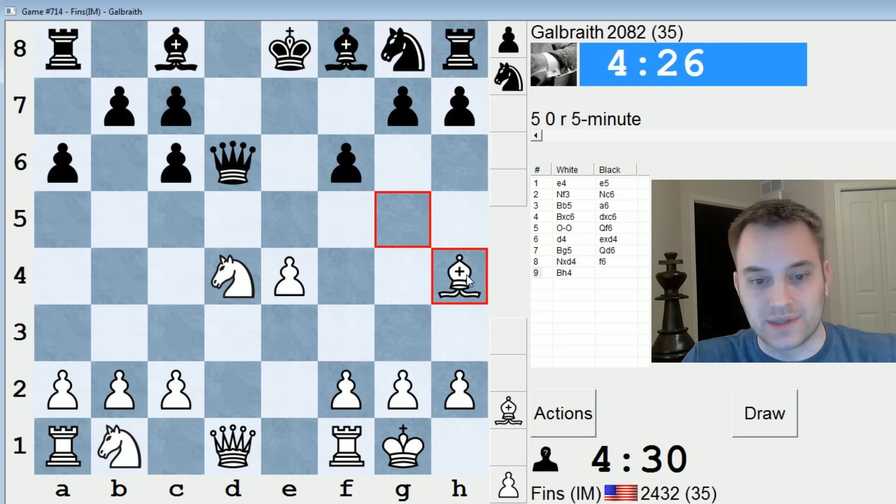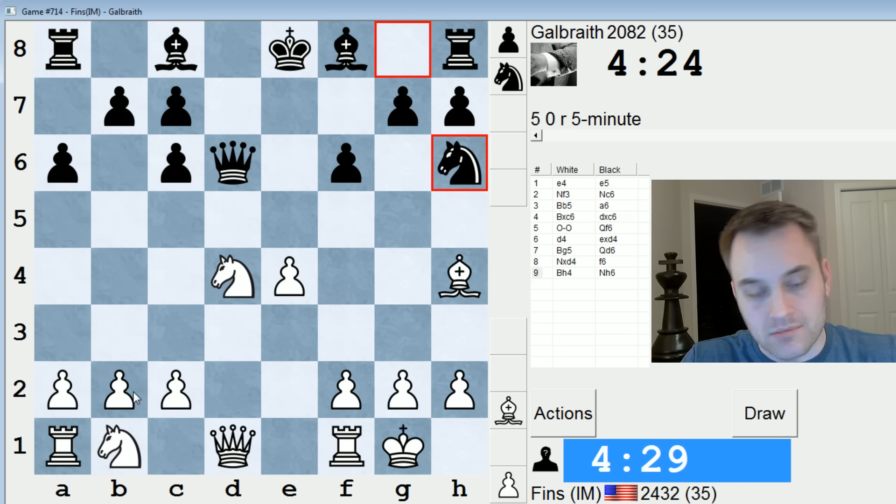Maybe they could play Bishop D7, Bishop G3, Queen B4, and try to go after B2 — that would be possible. Bishop G3 now. I think they're going to play Queen D8 if I do that, so let's just continue developing.